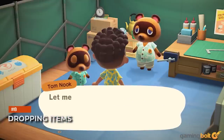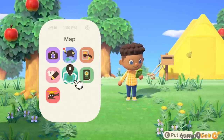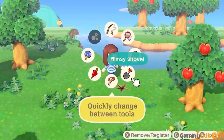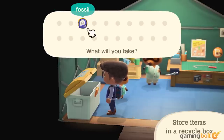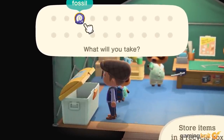Dropping Items. The pocket organizer and tool wheel should be unlocked as soon as possible with Nook Miles, since they make inventory management and tool selection much better. However, if you're running out of space, go ahead and drop any items on the island. They will remain there indefinitely and remain safe until you pick them back up again.